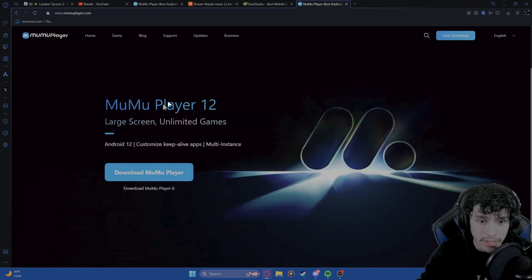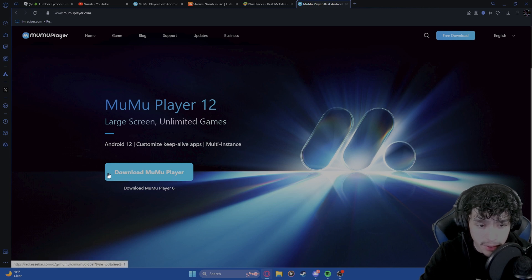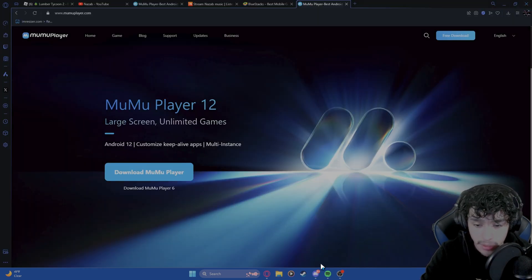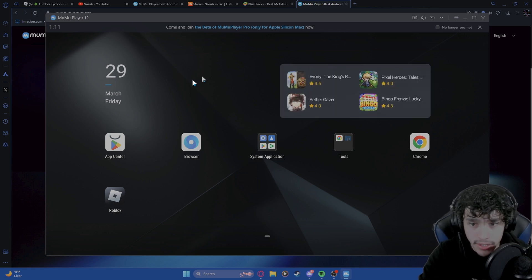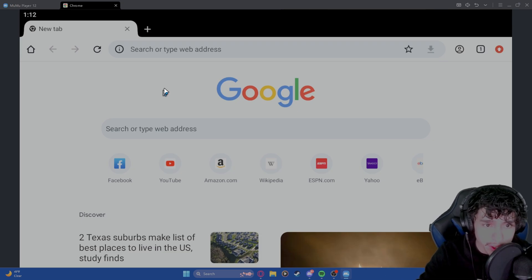I do recommend MuMu Player — it's way better in my opinion. What you're going to want to do first is click the big blue 'Download MuMu Player' button, which will download the file onto your computer. Just double-click it and it should install MuMu Player straight away. Once it opens, go into Tools and download Google Chrome — it's not downloaded by default, but you can just click it and it will start downloading.